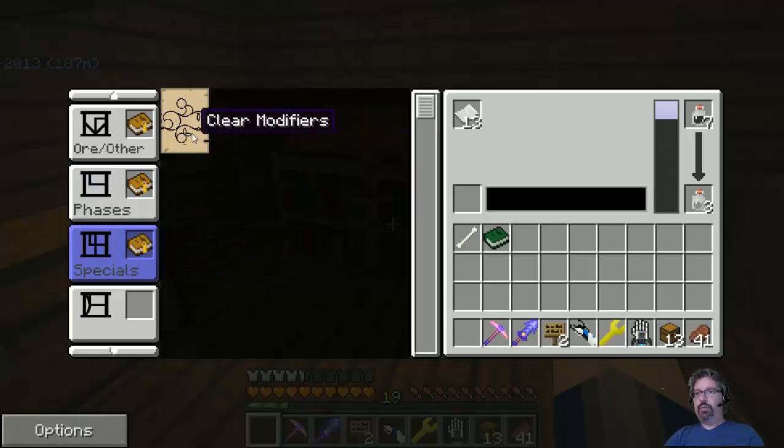Then specials — there is one called clear modifiers. If you are creating — now in 0.10.5 and above, I believe they fixed it so that if you apply bad modifiers and different things, it will clean it up so you don't end up in a world that's completely something wrong and it actually breaks the game.